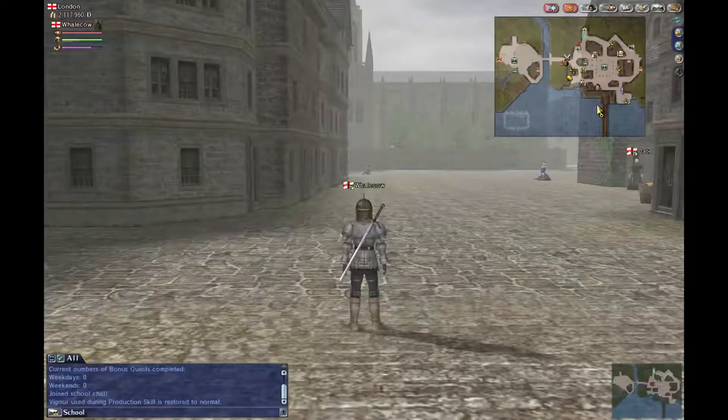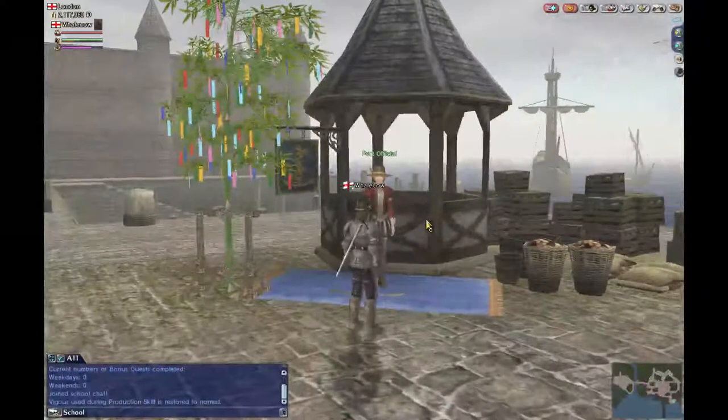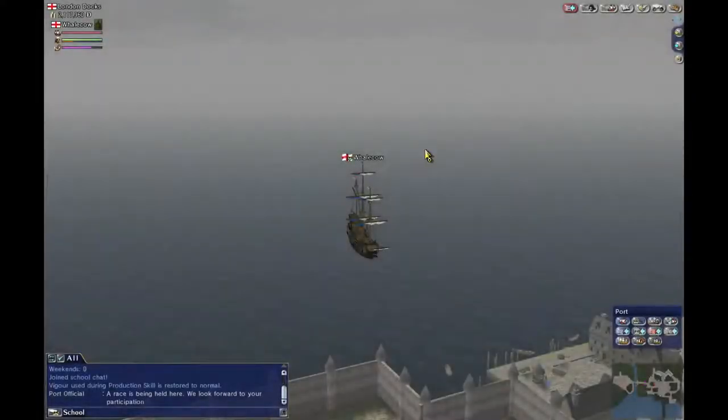You should start with a beginner ship and cannons once you complete the first couple of courses in school. This is where we're going, however — the harbor. You can actually click on the harbor straight from the mini-map and it'll take you right to this port official. You double-click on him and a bunch of options will come up. You want to click 'to port.' This is the dock section. You can click 'set sail' to set sail, but what we're going to look at now is provisions and employ sailor.